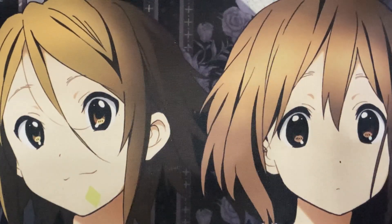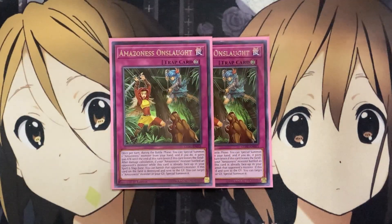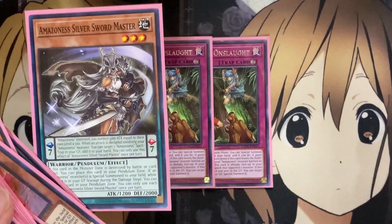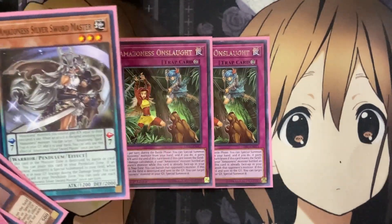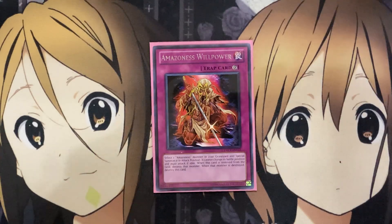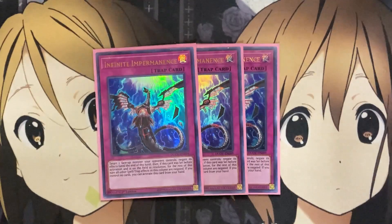For the traps, I run two copies of Amazonas Onslaught. I only run two because it's searchable via Princess or Warchief, so you really only need two to set up — giving you the banish effect when you attack into your opponent's monster. If an Amazonas can't be destroyed by battle, it does battle, you can have your opponent take the damage and then banish that monster, or after the destruction of your own monster gain that Pendulum Scale ability and take out that monster. I also run one Amazonas Willpower for more special summoning options — basically a searchable Call of the Haunted. And lastly, three Infinite Impermanence: I didn't run Ash Blossom but still wanted a hand trap to activate during my opponent's turn if they resolve a monster effect on the field.